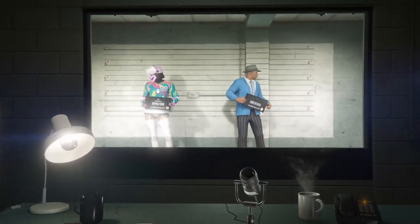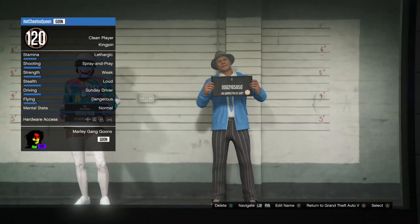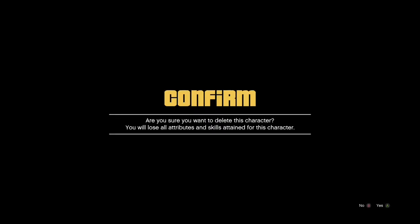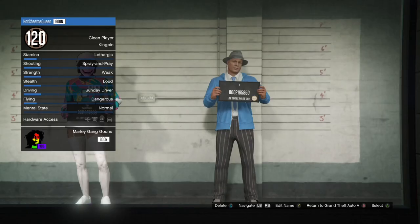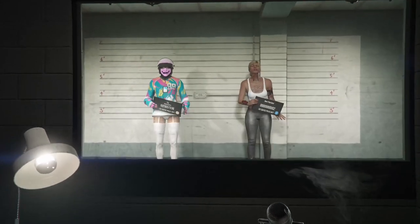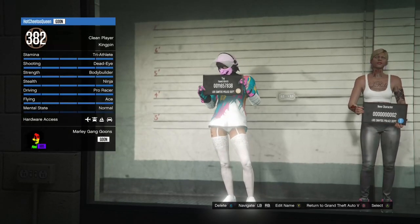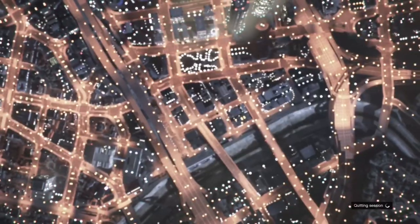When you get back to the character selection, you want to be very careful in deleting your second character — it'll ask you to type 'delete.' Once you're done doing that, you want to go back to GTA story mode. Do not go back into online.